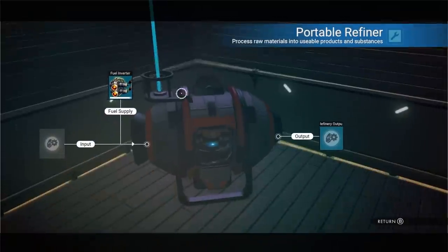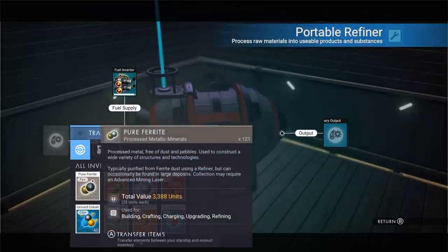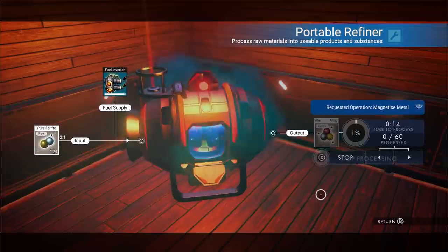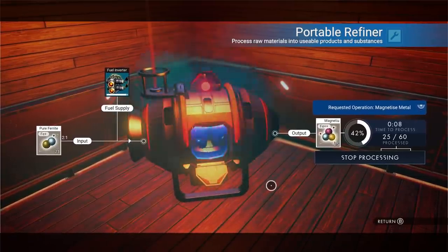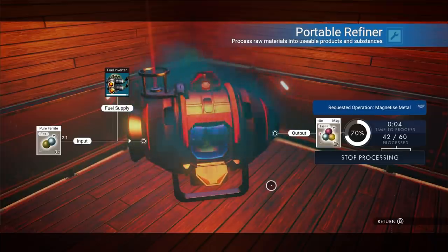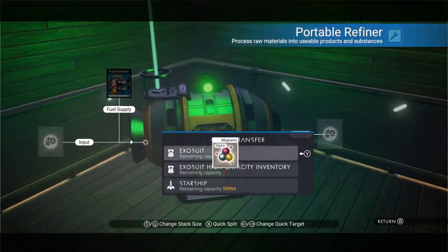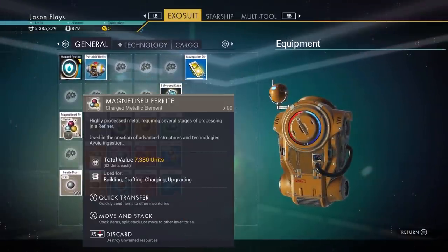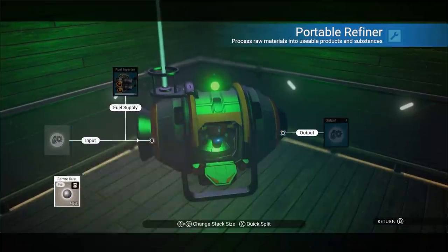We have our portable refiner right here — it's full of fuel. All we have to do is put in our ferrite dust or pure ferrite. Pure ferrite converts directly to magnetized ferrite, but you can also put ferrite dust in to get pure ferrite, and just keep going level by level until you get magnetized ferrite. Let me check — I need 10 more — so I need to refine regular ferrite dust first. Give me a minute — okay, now we have enough magnetized ferrite.